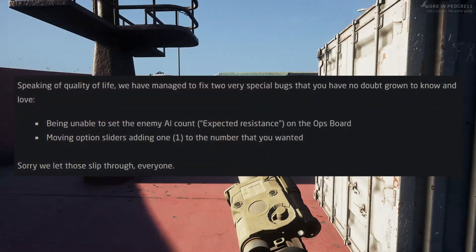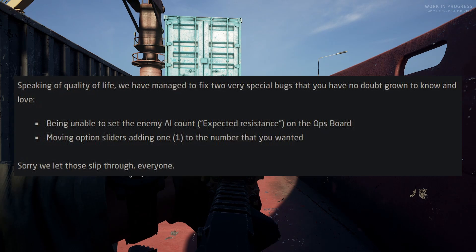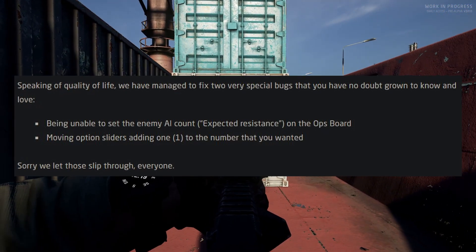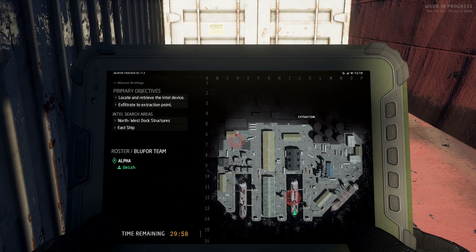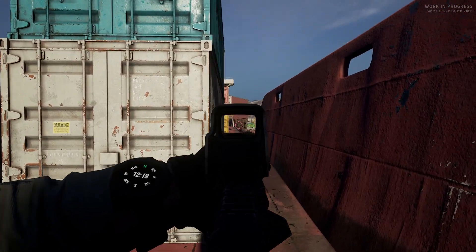Speaking of quality of life, we have managed to fix two very special bugs that you have no doubt grown to know and love: being unable to set the enemy AI count / expected resistance on the ops board, and moving option sliders adding 1 to the number that you wanted. Sorry we let those slip through, everyone.